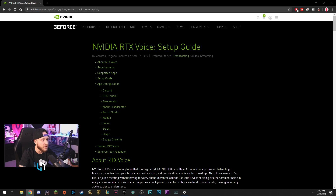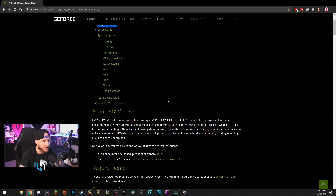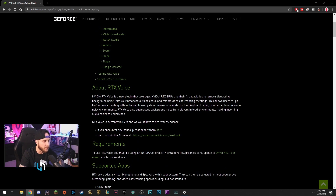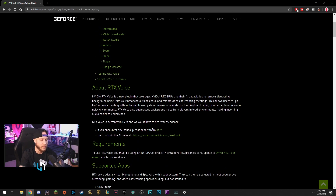That link is going to bring you to NVIDIA's website. This is the setup guide. So we're going to scroll down here. The app is configured to work with Discord, OBS, Streamlabs, XSplit, Twitch Studio, WebEx, Zoom, Slack, Skype, Google Chrome — basically everything that you're going to need it for, it'll work.